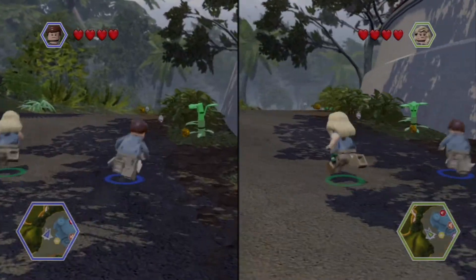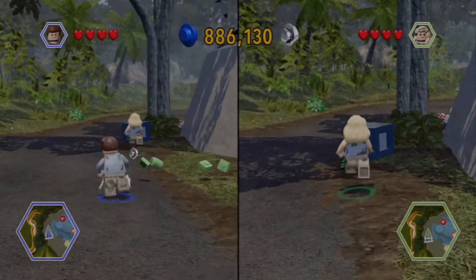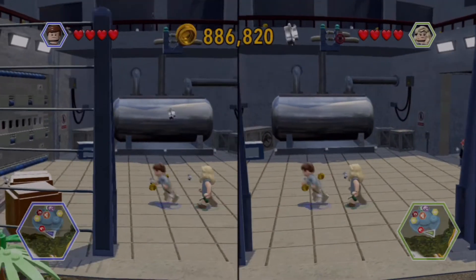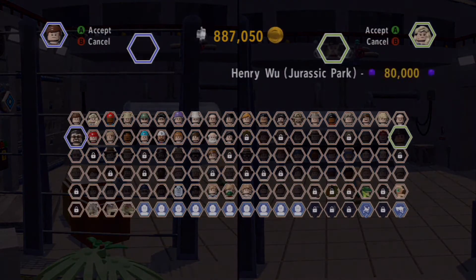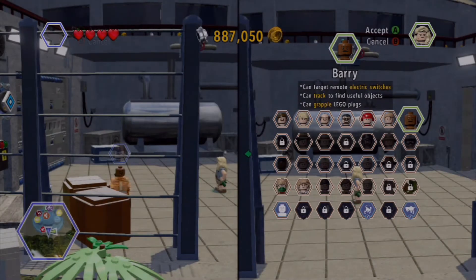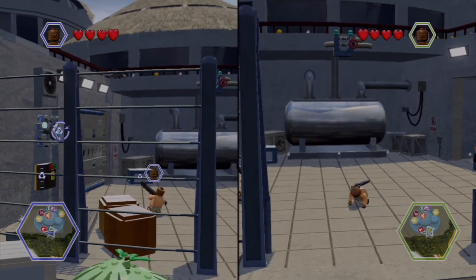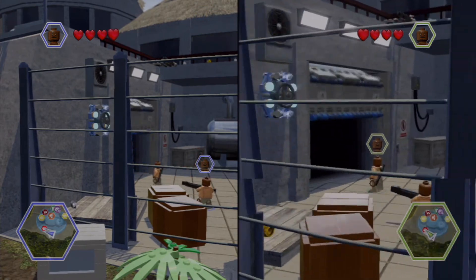You're actually in the back of the visitor center. I'm going to switch to Barry — he's got an electrical switch. I think he's the guy from the very first movie that was eating a hot dog and got attacked by the velociraptor. I'm going to use him to hit this switch up here.